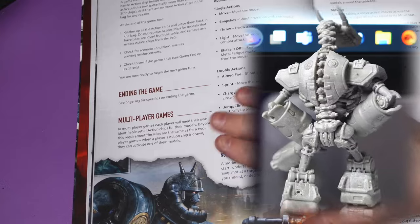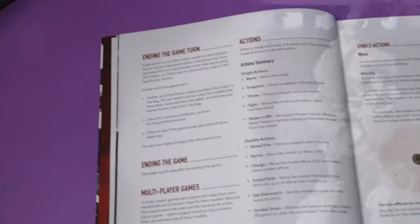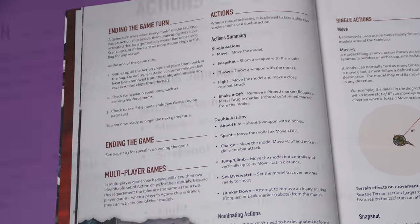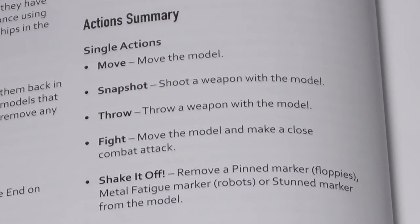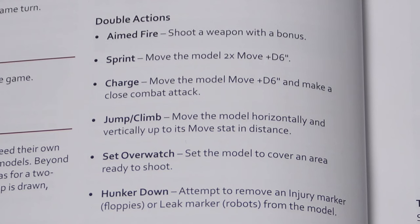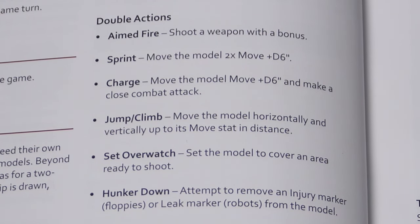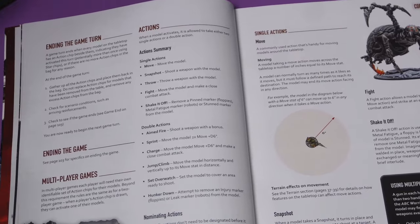To end a game turn, gather up all your action chips, check scenario conditions for reinforcements, and check if the game ends. If it doesn't, you begin the next round. When you draw your chip and activate a model, you have a choice of two single actions or one double action. Single actions include: move the model, snap shoot a weapon, throw a weapon, fight in close combat, or shake it off - removing pinned markers if you're a floppy, metal fatigue if you're a robot, or stunned markers. Double actions include aimed fire with a bonus, sprint, charge, jump or climb, set overwatch, or hunker down.